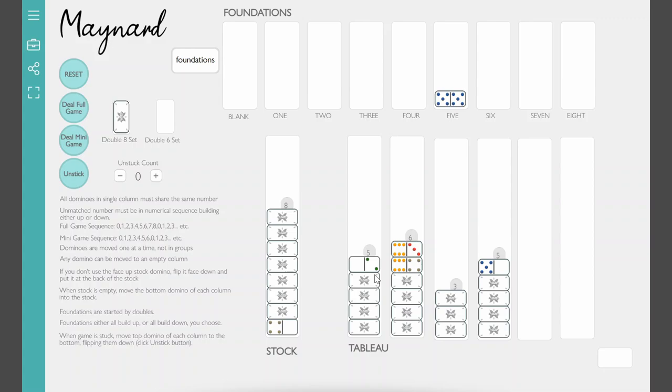When you're moving from the stock, it has only one card up at a time. If you can play it, go ahead. Here I've got matching blanks and sequential order from five to four, so I can play it and turn up the next stock card. Also, when I moved this, I can flip it up — anytime there's a face-down card at the top of a column, go ahead and turn it up. And I got a double, so I'll move it right up to my two foundation.